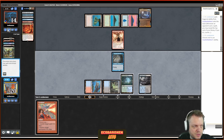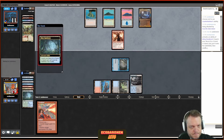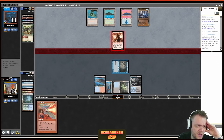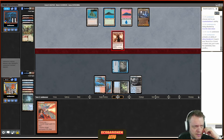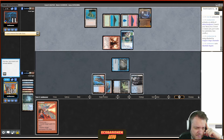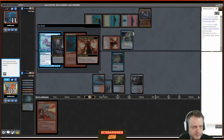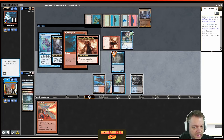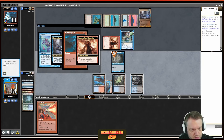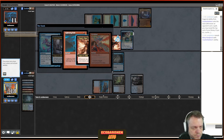The opponent goes Counterbalance, which is horrible for me. I try to Pyroblast the Counterbalance because I can't beat it if they start having Channelers and Brainstorms. I feel like I'm stone dead if Counterbalance doesn't get destroyed. I try and kill it — the opponent has a Brainstorm, puts a one-drop on top, which is a Delver. I try Brainstorm; they put another one-drop on top. At this point it's almost impossible to win. Delver flips and attacks me to 15. My mulligan to five really didn't pay off — my opponent had an insane hand.